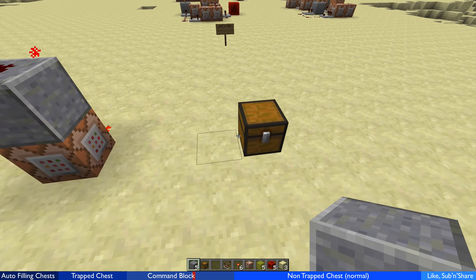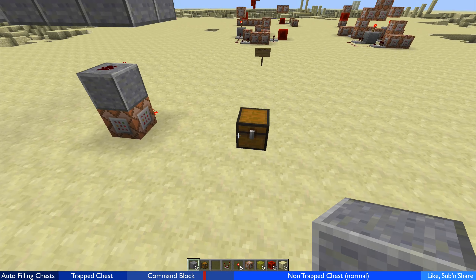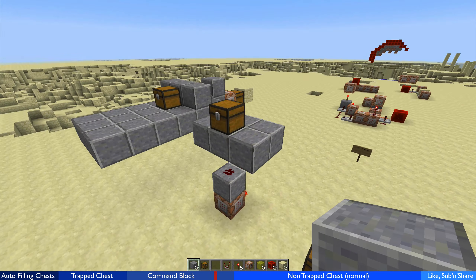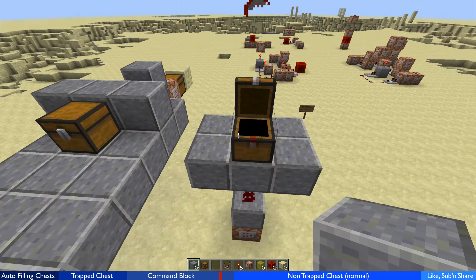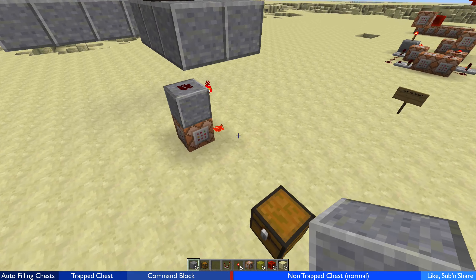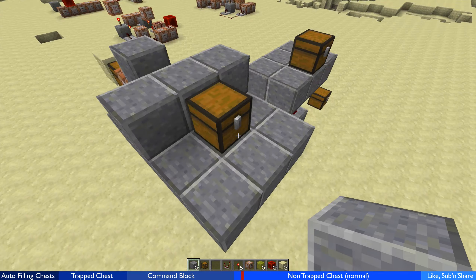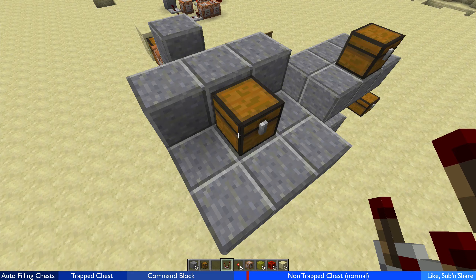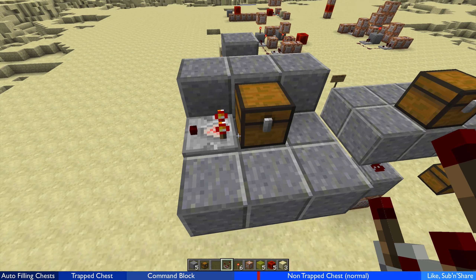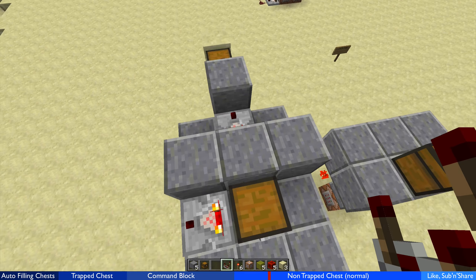That source location can be anywhere — I just placed it nearby so it's easy to demonstrate. So when I open the chest the signal goes off, and when it closes, the command block clones the source chest to over here. This is great because at any time I can go in and make changes to the source chest — say I want to add these items as well. That's method one: very simple, very basic, and a very small form factor.